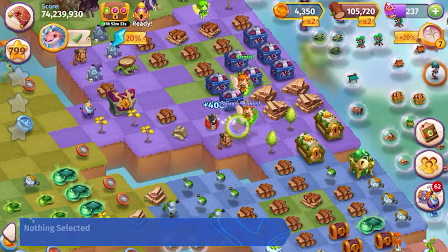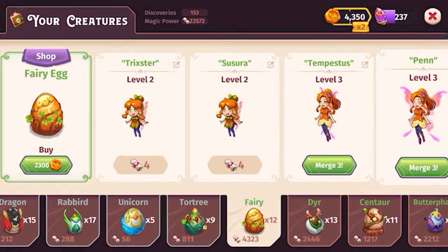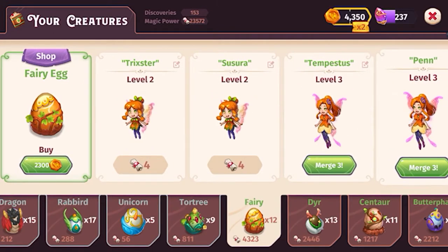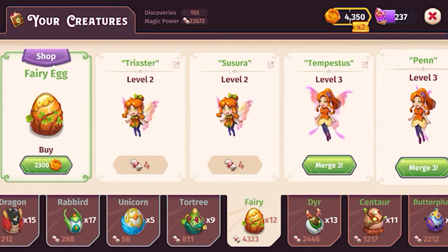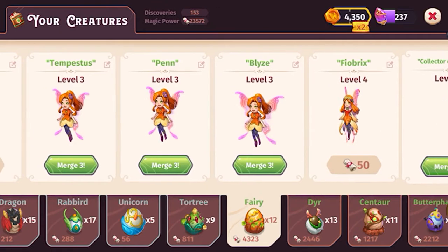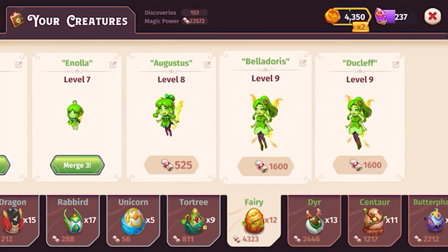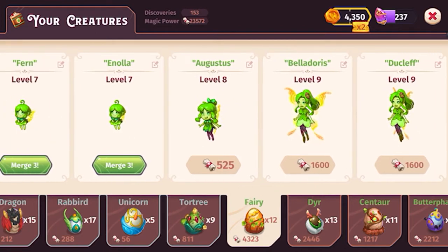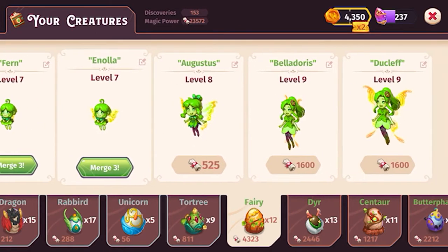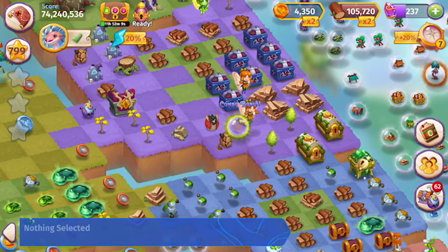We'll merge those level ones. I won't have enough coins left to do another five merge with the eggs, so we're in good shape to keep working on it. We have three level threes, level four, two level nines, level eight, and three level sevens. Thanks for stopping by, we'll see you around!